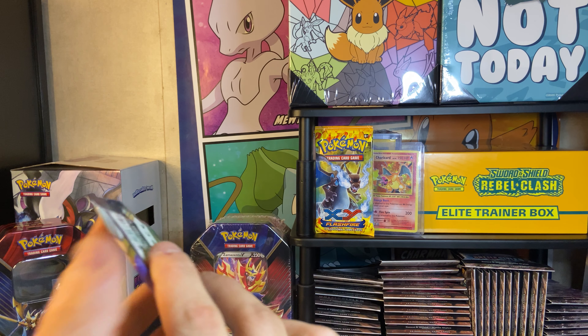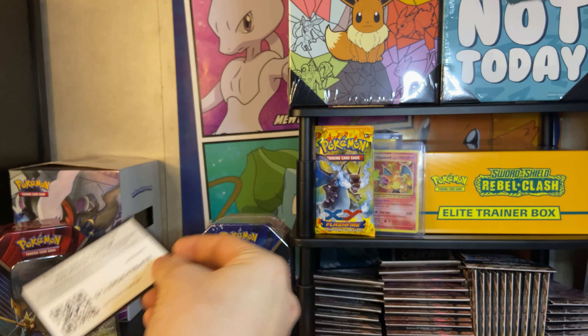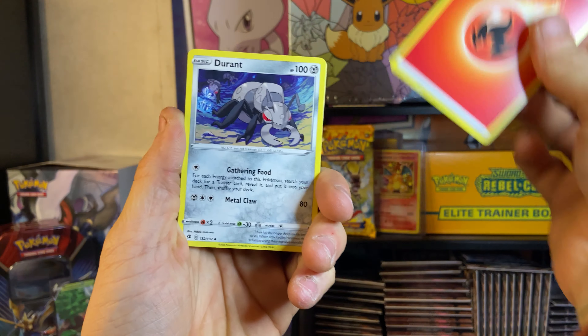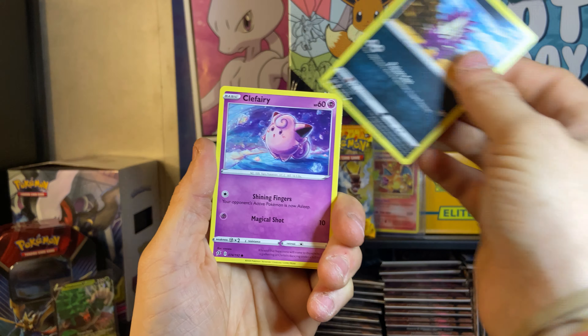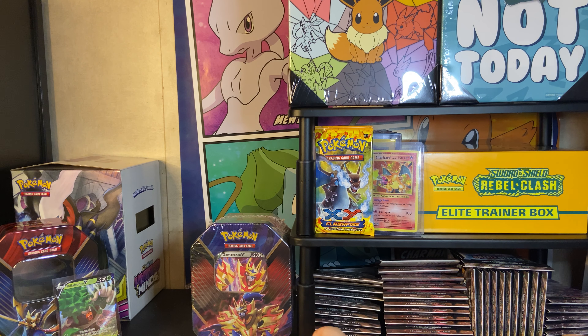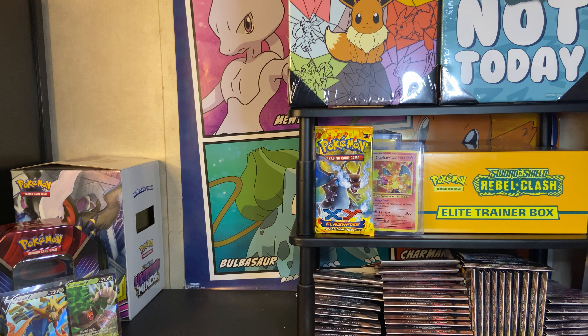Okay, our last Rebel Clash - last pack of this battle. Will we get a hit out of it? There's that code card. Got a Fire Energy. Can we get back-to-back Rebel Clash luck from that Elite Trainer Box in the background? Got an Electrode. Not too bad. We did get one hit, so we gotta beat that. So there's our two contenders for this Versus.